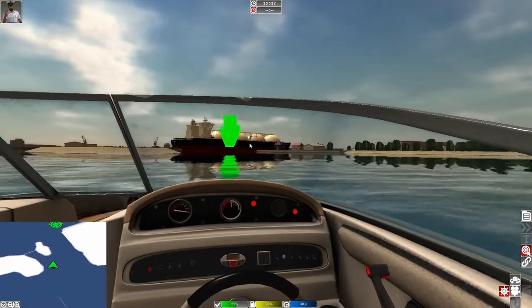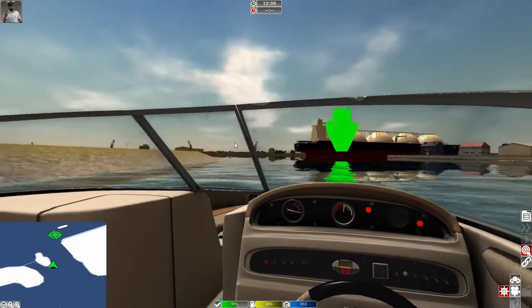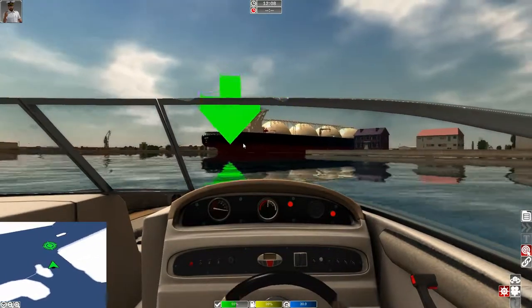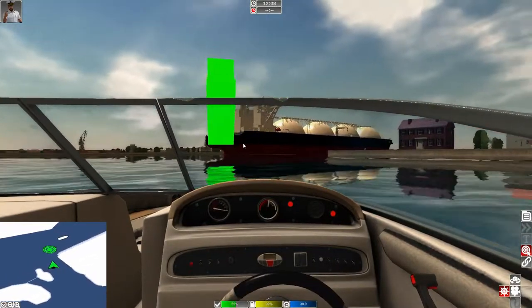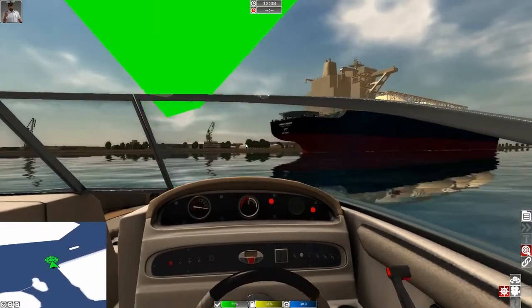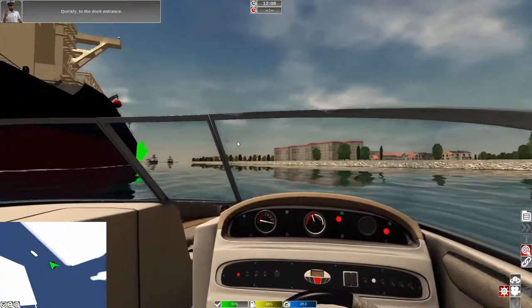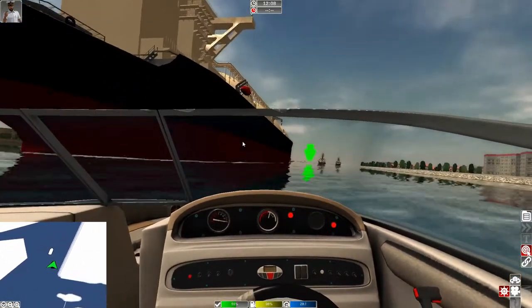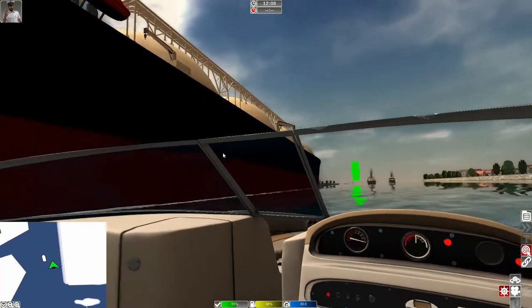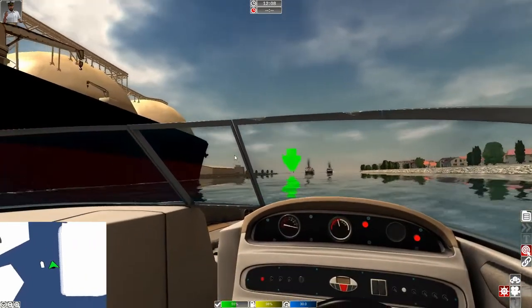Okay, we've got a James Bond situation here — catch that ship! We're almost to it though — it's getting larger and larger. You can see the writing on the back, the name of the ship. Quickly to the dock entrance! The ship is the Energy Horizon Tokyo. This is going to be tight — stay straight. That's a big ship; we're racing it and we've got to try to beat them to the dock entrance.